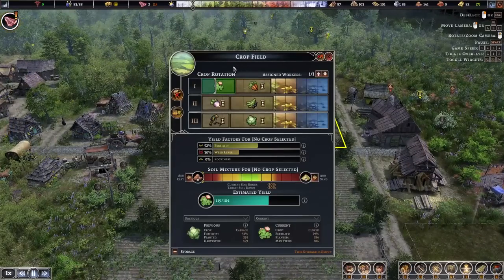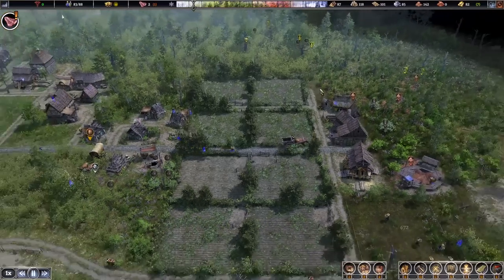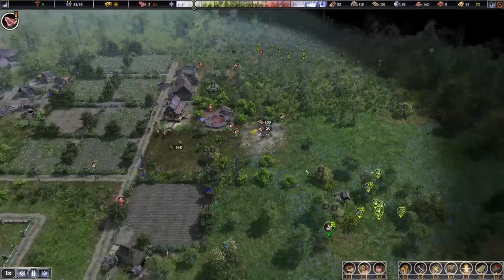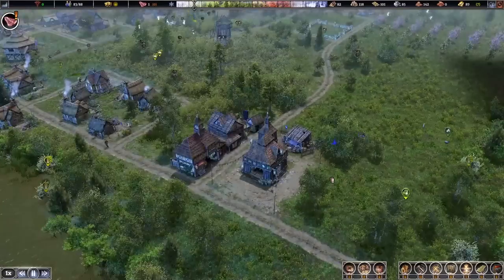We also have to fill all three crop rotation years — we can't just do two years. You do have to have three years defined in there. We should have all the materials needed for this barn too. Once it's up, we can go to the trader and when somebody is visiting our town, we can buy cows.